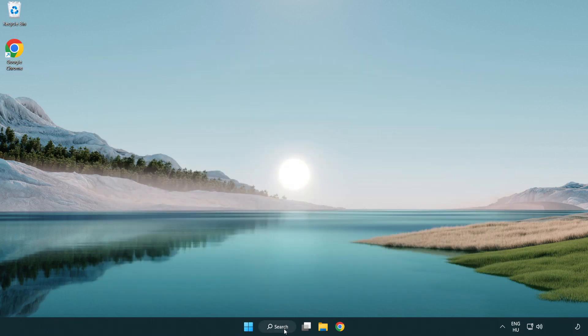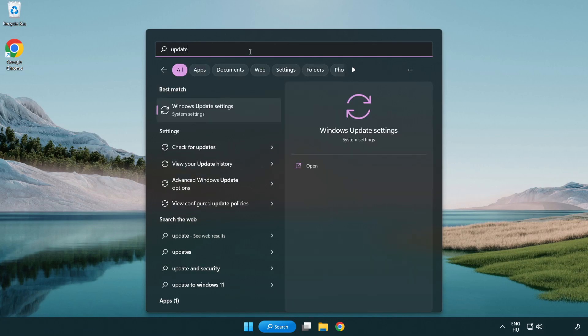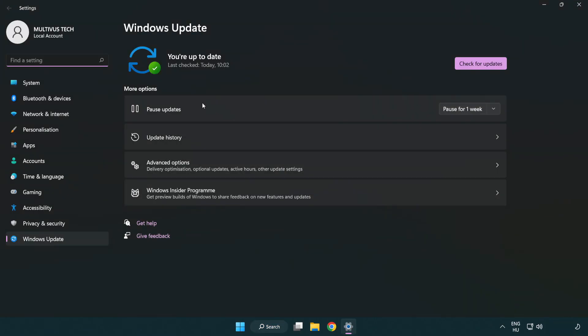Click the search bar and type 'update'. Click Windows update settings, then click check for updates. After it has completed, click close.